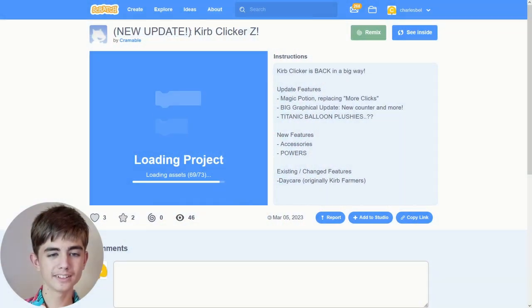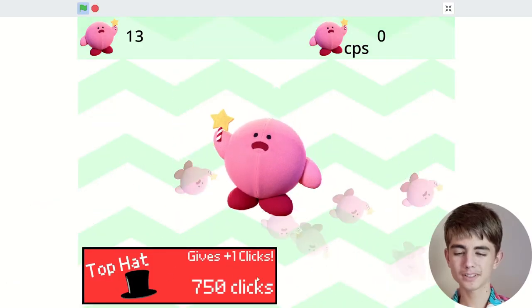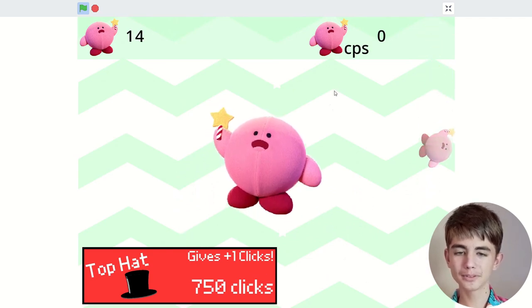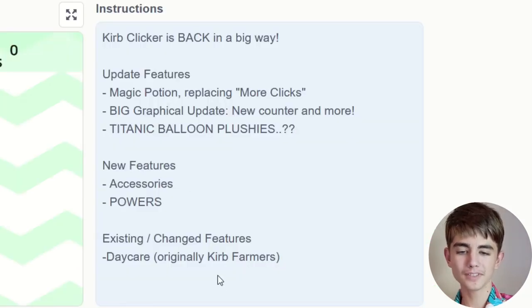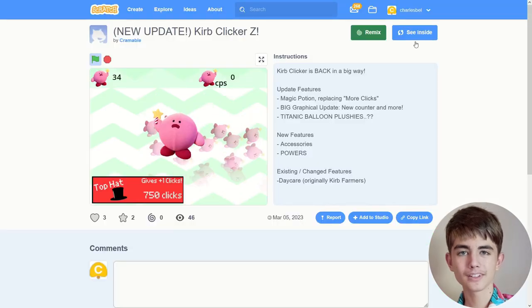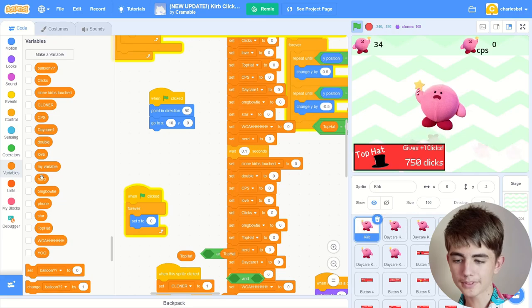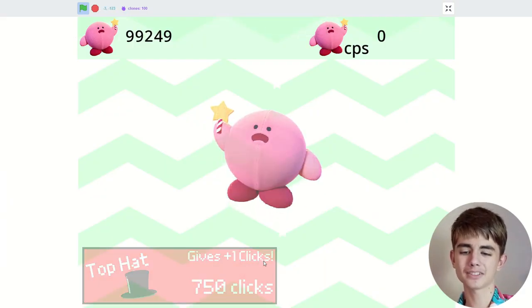New update! Curb Clicker Z. Did I make 26 of these already? No. Curb me top hack gives plus one clicks at 750 clicks — I don't have the sort of clicking for that. Is there other things in the shop? There's apparently heaps of features. What if I just use some skill real quick? I'm really skilled at this game. Just ignore what's happening on the screen — it just lagged a bit and gave me some extra clicks.